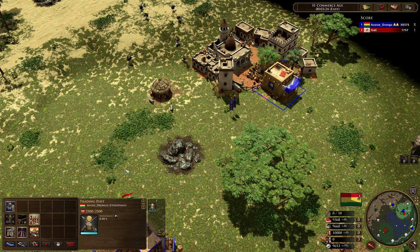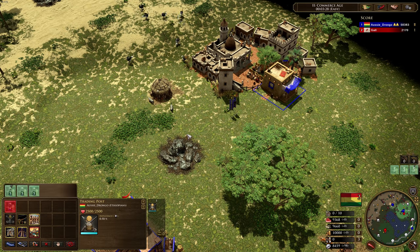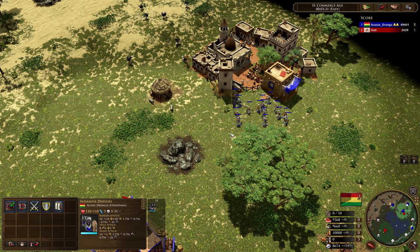So let's take a look at the Sudanese. The Sudanese have got access to this unit here called the Devresh, so we're going to get a whole bunch of these guys out. Now these are definitely one of my favorite native units, and the reason why is because of the mechanics that they've got.